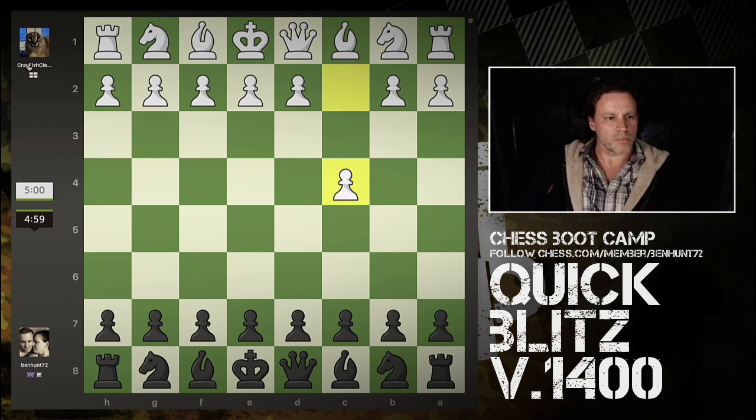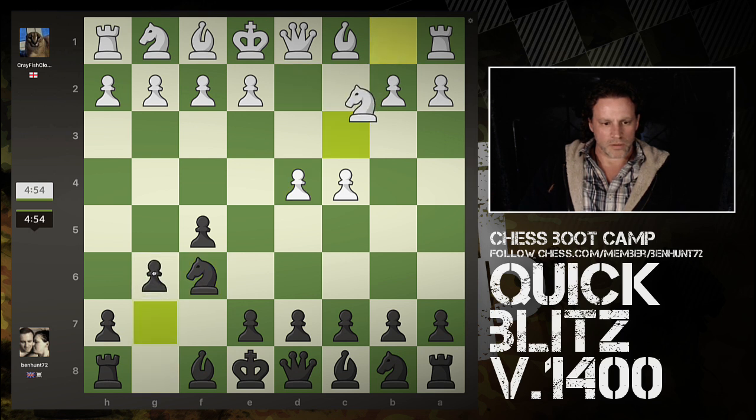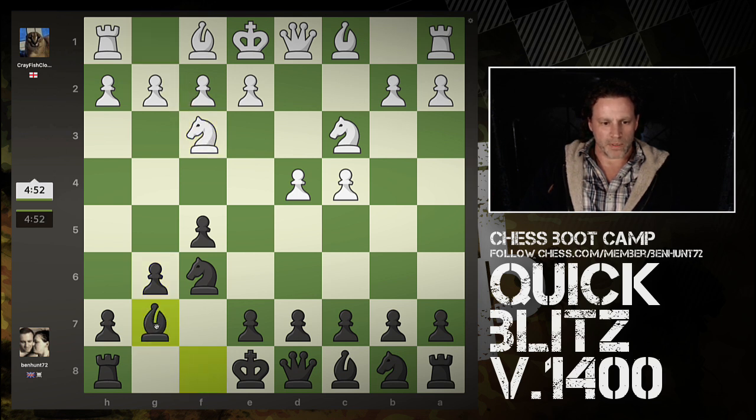We've got a five-minute blitz game on the board. 1400 opponent, starts with the English - let's go Dutch. This is the Leningrad variation. It's a fianchetto to my bishop there, a bit good. And castle.